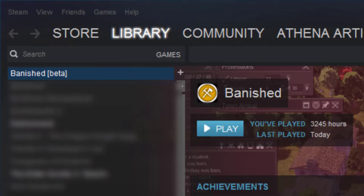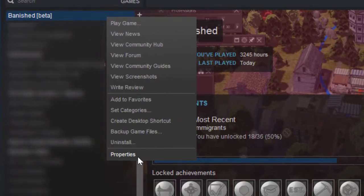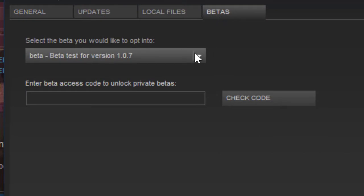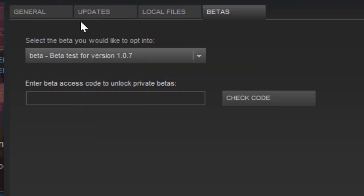Now, I did not buy my copy of Banished through Good Old Games, so I really don't know how to opt in for betas through services like Good Old Games or others. But in Steam, to do so, you right-click on where Banished is in your library, go to Properties, then go to Betas, and make sure that you have opted in for this beta. So that's step one.